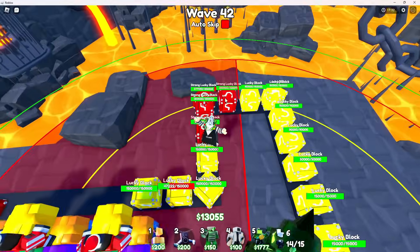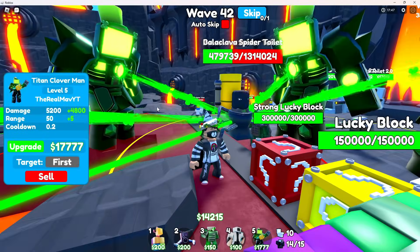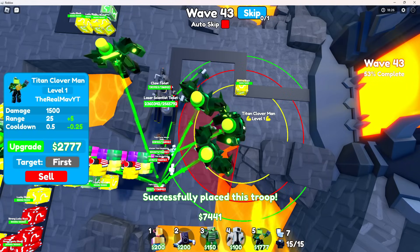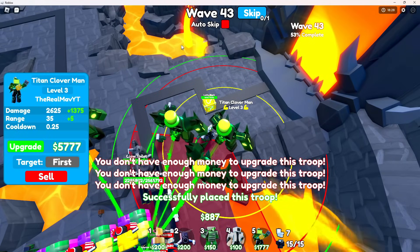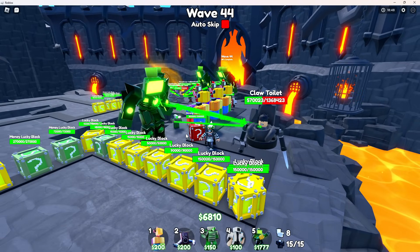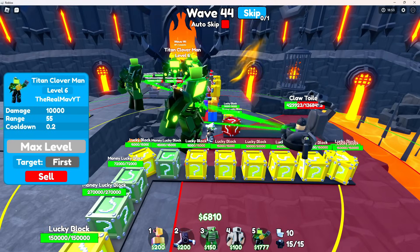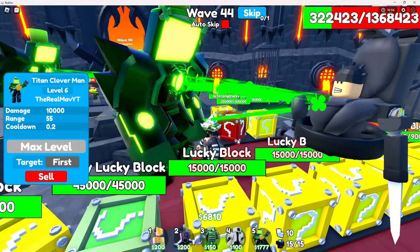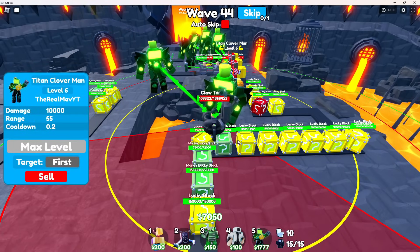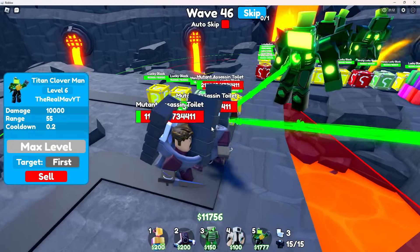Look at our defenses - this is the craziest defense, all lucky blocks only. The only problem is the Balaclava Spirato is just gonna destroy everything, but it'll get destroyed in the process. The laser scientist and the claw are actually getting through - that is not good. If something is really strong and it flies, that's definitely gonna be our huge weakness.